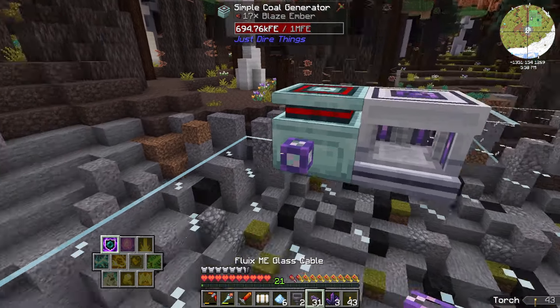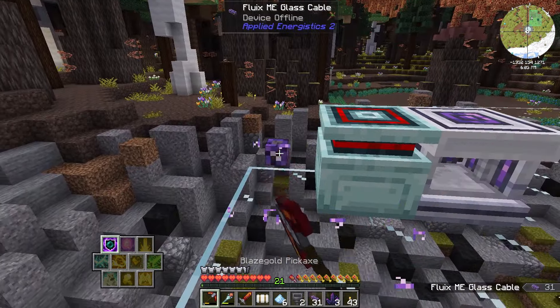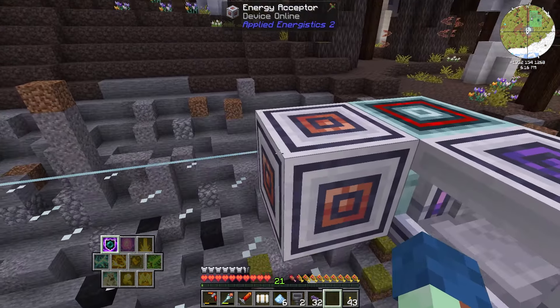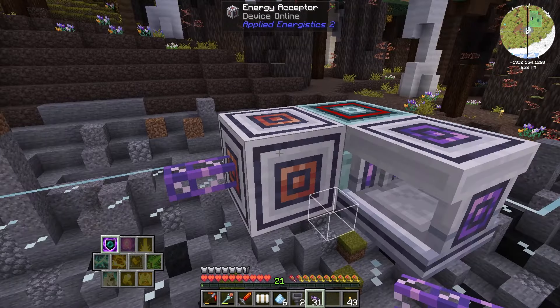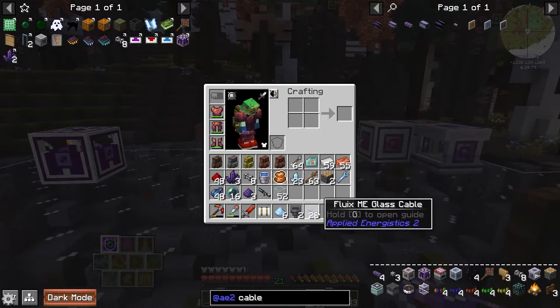As you can see this cable's not going to directly connect to any interface on the coal generator unfortunately. That's why you need a block like an energy acceptor, which will convert FE into AE — the power that this uses. But as you can see it'll connect to that and you can power things off there. We just kind of power things from the back. I might end up having to move this later on but for now that's good.